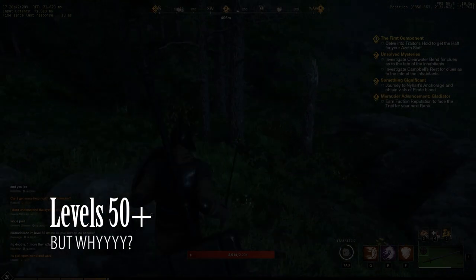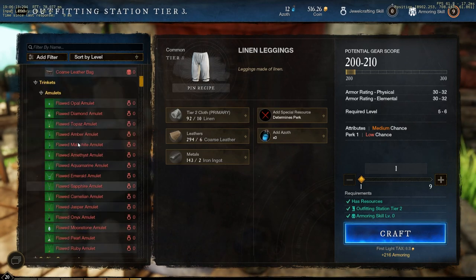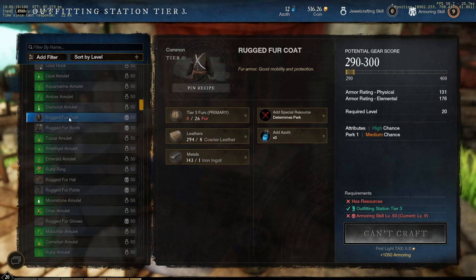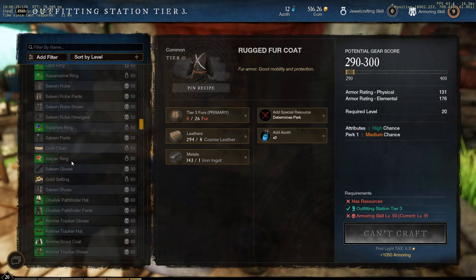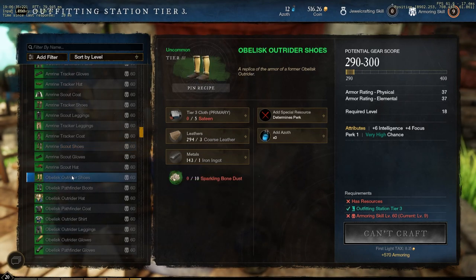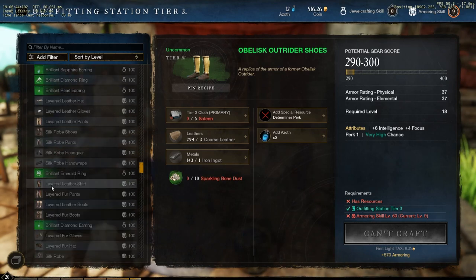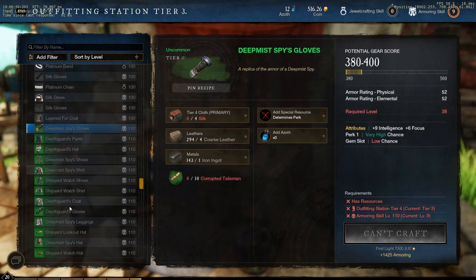Which leads into part 3: level 50 and beyond. Why do you even want to get to level 50, and what can you do after? The obvious answer is you can make better armor. At level 50 you'll be able to craft newer versions of linen armor, leather armor, and now steel armor. There's also cooler armor at around level 60 that you can craft with higher tier materials, plus items you can find in chests and supply crates all around the game — like these sweet looking obelisk outrider shoes. I hope this video was informative to beginner players, people power leveling from 1 to 50, or anyone wondering why people would get to 50 in armoring in the first place.